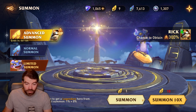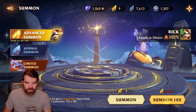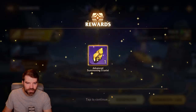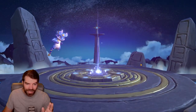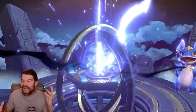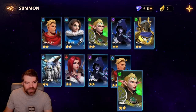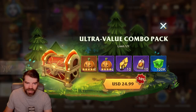Rick is one of the new banner units. I will go through his kit real quick, but let's do one ten pull first — see if we can randomly get the new unit without even looking at him. Wow, guys, I'm so lucky. Look at all those blues I got. Alright, well that's all the summons I got.